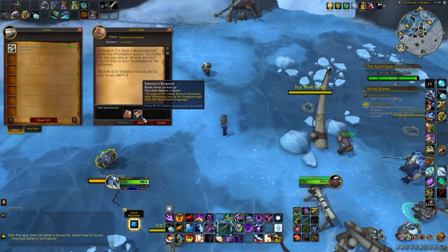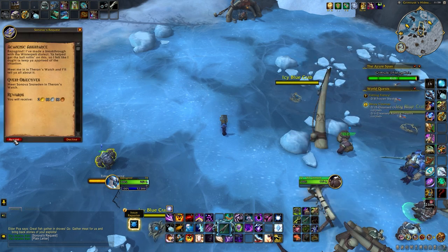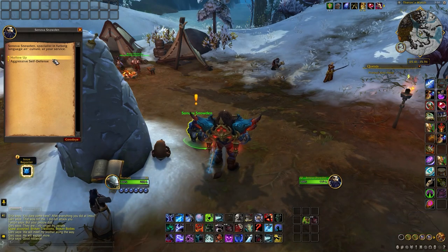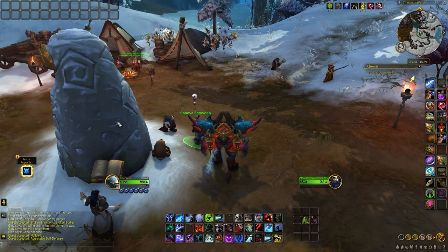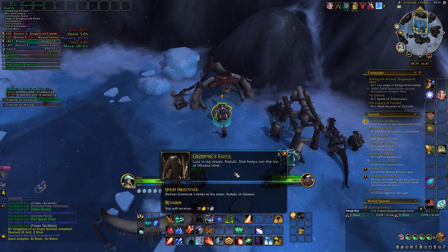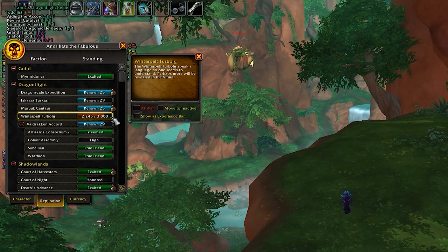As long as you have done the prerequisites when 10.07 hits live, you will receive a mail from Sonova Snowdin and can immediately start earning reputation with the Furbulk. You can do all the requirements even now before 10.07. To unlock the Winterpearl Furbulk reputation, you simply need to complete a few quests in Azure Span — specifically the quests offered by Sonovan in Theron's Watch and Gaur's in Come Nowhere, plus all quests from Old Grimdusk. Completing all of these will land you at Unfriendly status, around 2k rep, or a bit more if you are a Human. That's the current maximum standing you can reach before patch 10.07.